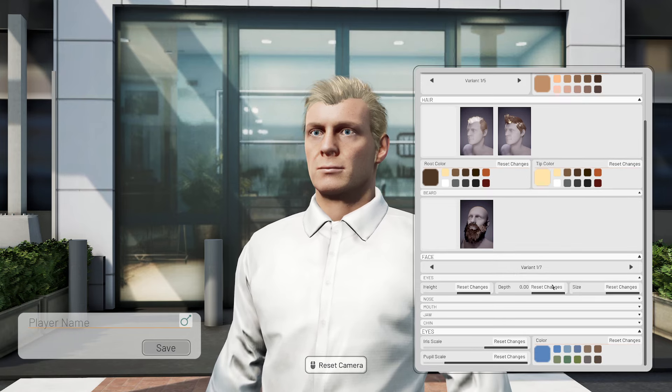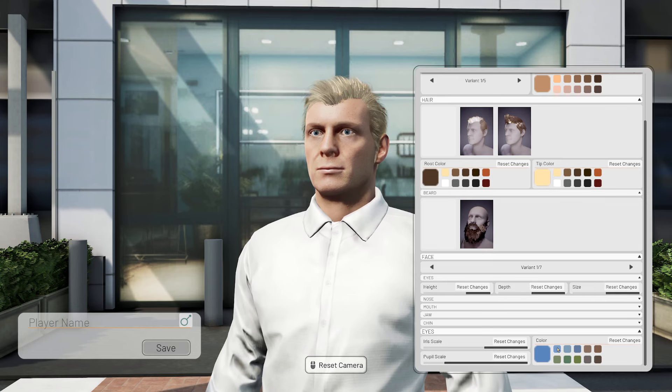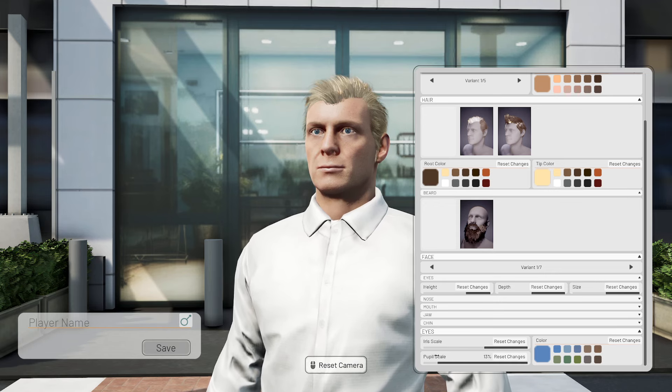Oh my god, he's a bit weird though isn't he. Let's split the difference — that'll do. Eye color, nice and blue. There we are, that's the stuff. Pupil scale — oh Jesus, his pupils have dilated. Yeah, we'll go without pupils, we're not fussy.